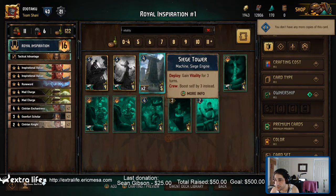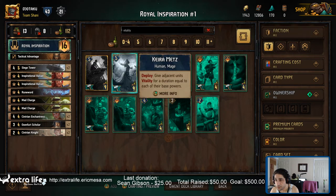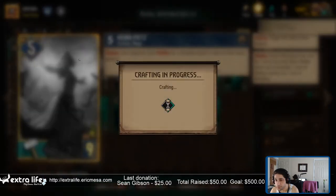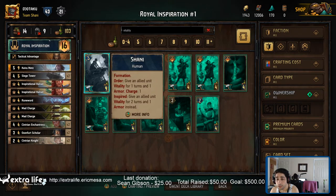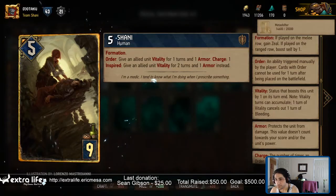Pop those guys in. These guys have Vitality. She must be a gold card at 800. She is a gold card. And this one — Vitality. Yes. I'm all Vitality'd out.